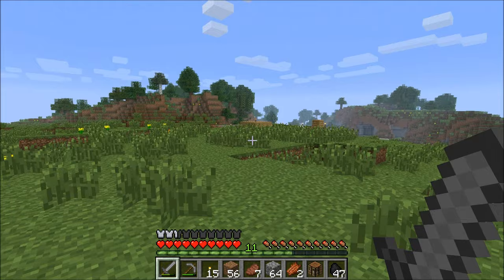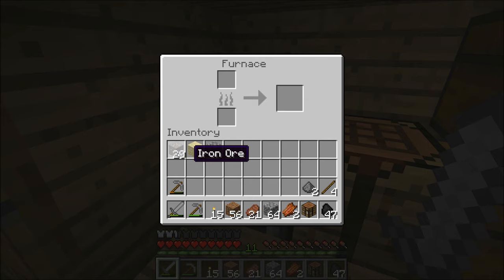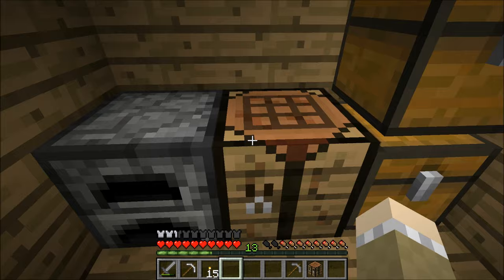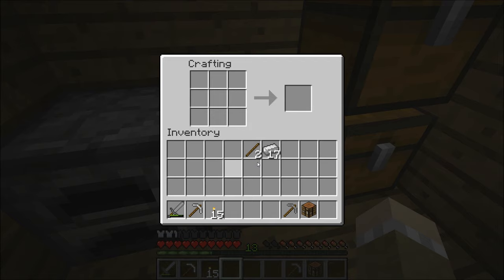Here we are going all the way back home. Our beef is finished cooking — and now we have all this iron ore. We can't use this the way it is. We have to put it in a furnace and smelt it — that means we cook it until it becomes iron that we can use. I skipped ahead a bit because that was taking some time to cook and I've cooked it all now. I have 17 iron.